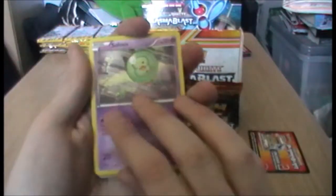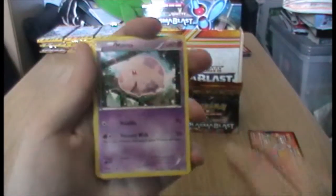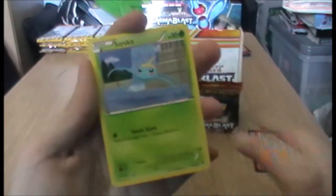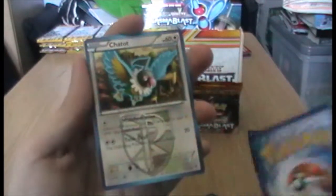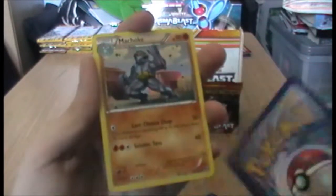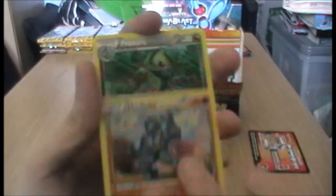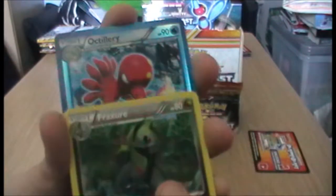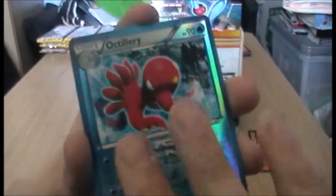Let's begin with Solosis, Solosis, Munna, Munna, Lapras, Serskyt, Doclet, Tata. Oh, Machoke - I keep forgetting about that one. Fracture, yes, that's the one. I haven't got Haxorus yet. Ooh, reverse Octillery - that's quite nice.